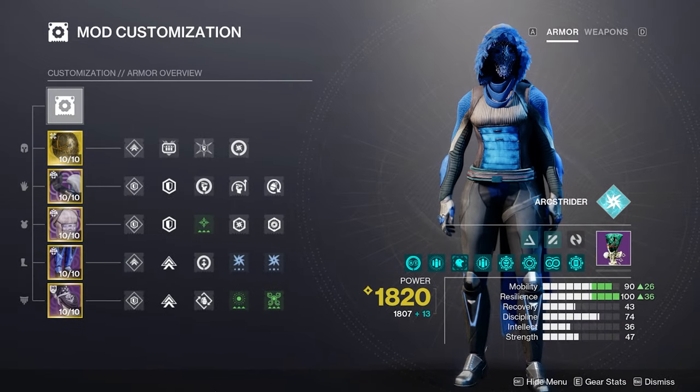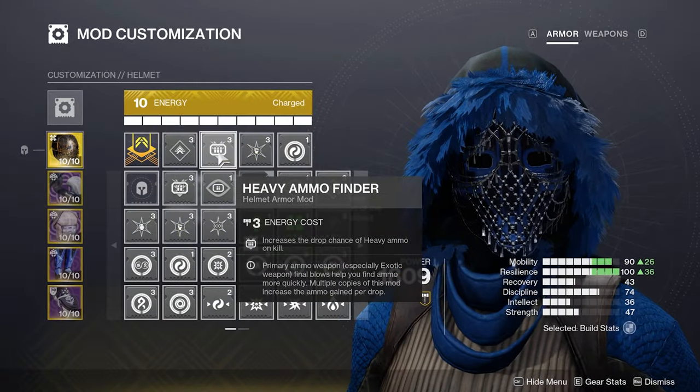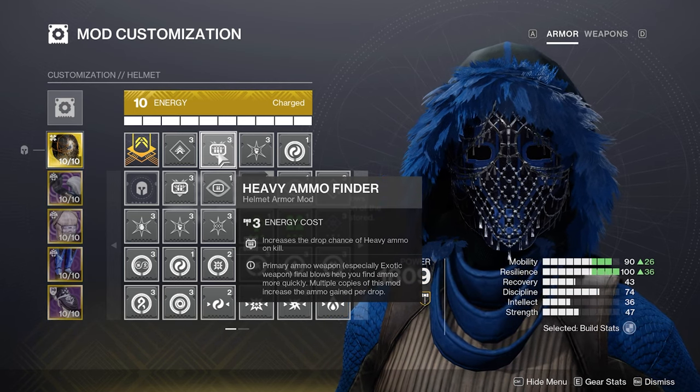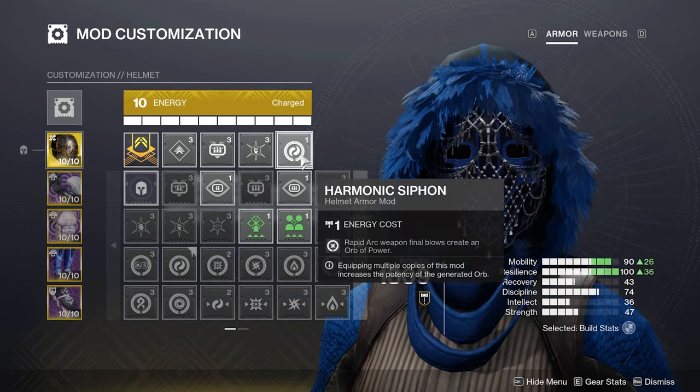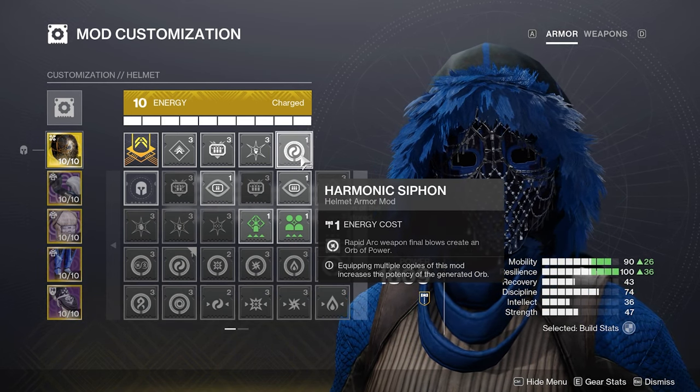Here's the overview of the mods — these apply to both builds. Starting off with the helmet, we have Heavy Ammo Finder, Hands On which allows us to get our super back faster when getting melee kills, and Harmonic Siphon to generate orbs of power with arc weapon kills.